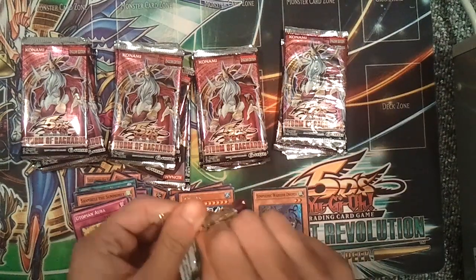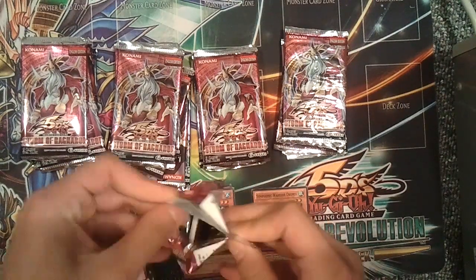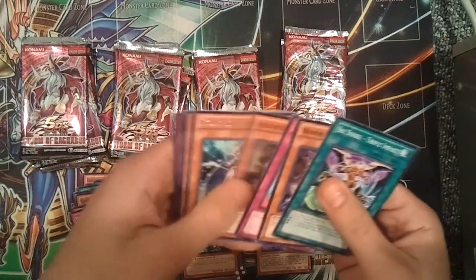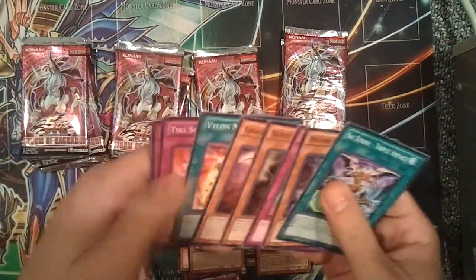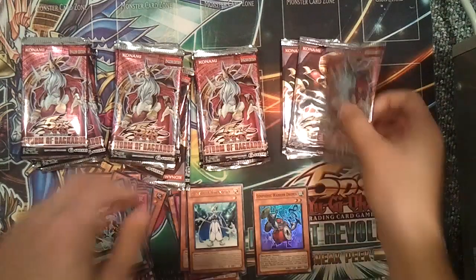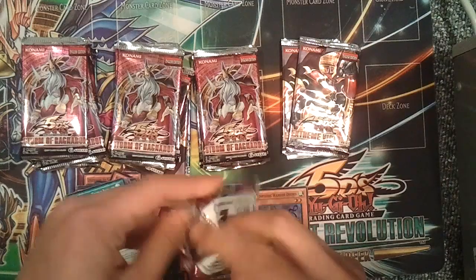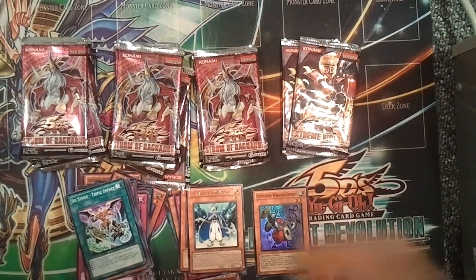Storm Ragnarok again. Some good rares in this set — Asceticism of the Six Samurai, Stardust Phantom. There's a good common, Kagemusha the Six Samurai, because Six Samurais are pretty decent now, actually, I would have to say.